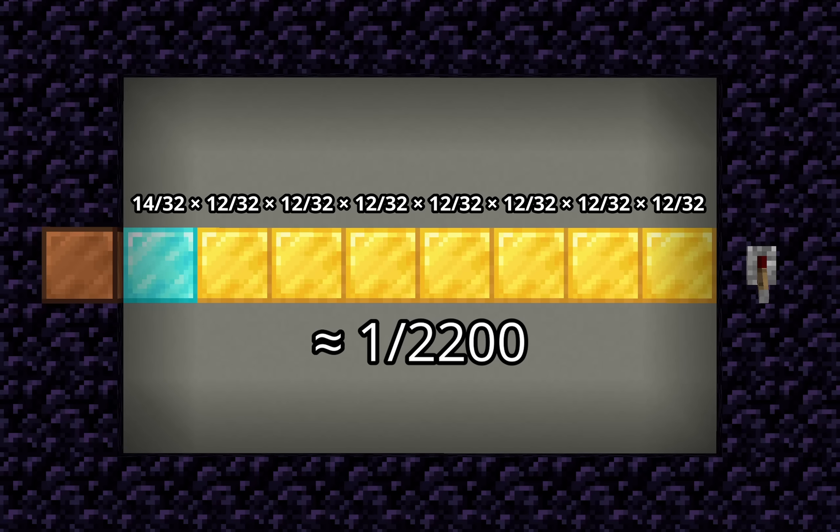But wait, there's more. Every block only has a 60% chance to be a component — it has a 40% chance to just simply be an air block. If we factor that in, the chance would actually be about 1 in 130,000.